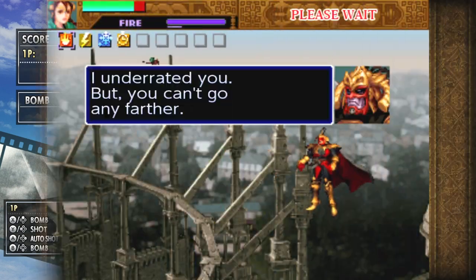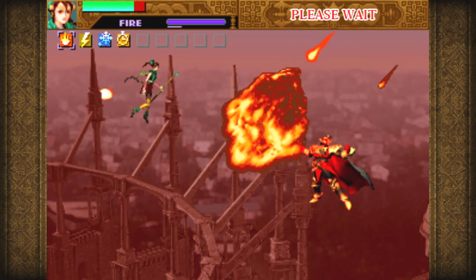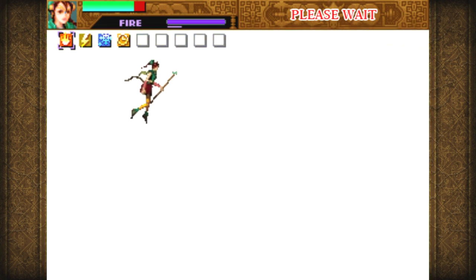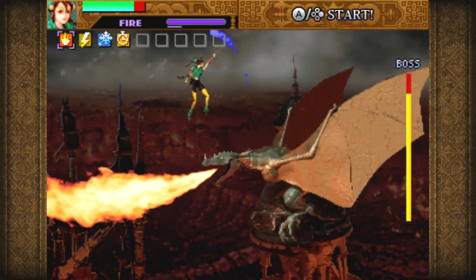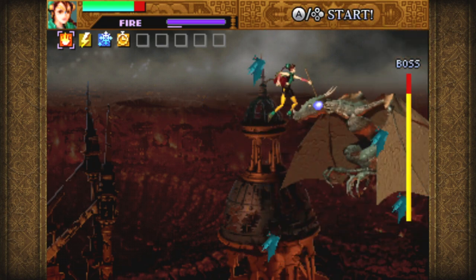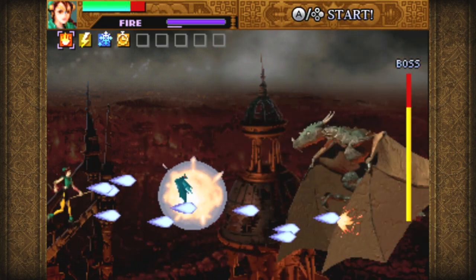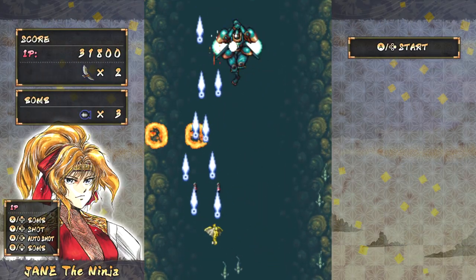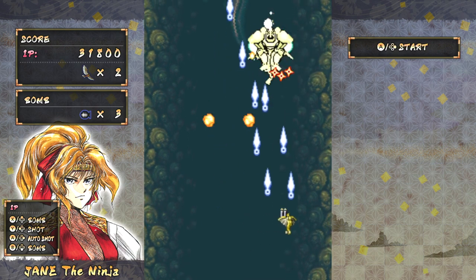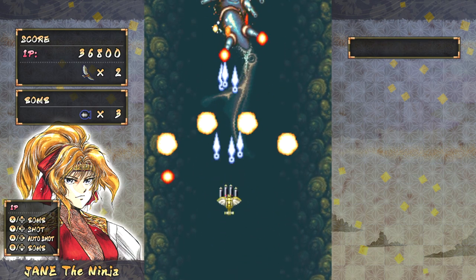You've also got Soul Divide, released in 1997 in arcades. This is a horizontal scrolling shooter that mixes melee attacks along with shooting. It's probably the most unique game in the collection and also my least favorite. Then you have Samurai Aces, released in arcades in 1993 — actually the first game released by Psykio. It's a vertical scrolling shooter with several different characters to select between, all playing pretty differently.